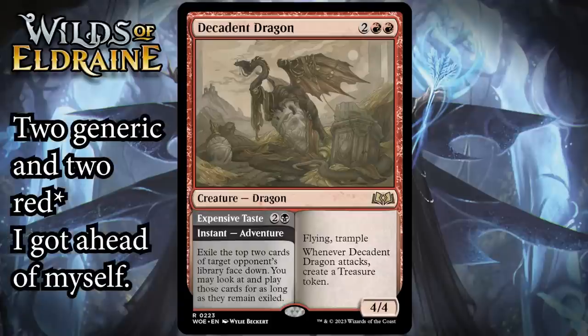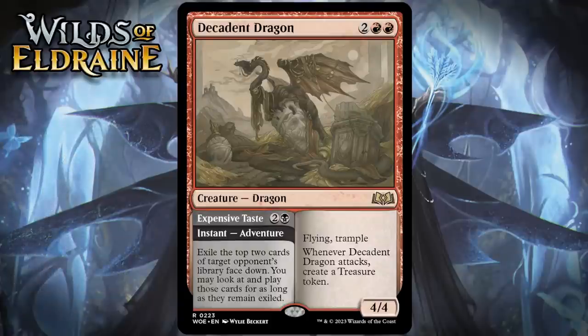Next up, it's Decadent Dragon, which for two generic and two black is a 4/4 dragon at rare. It's got flying and trample, and when it attacks, you create a treasure token. Its adventure is Expensive Taste, which for two generic and a black is an instant: exile the top two cards of target opponent's library face down, and you may look at and play those cards for as long as they remain exiled. A 4-mana 4/4 flying trample that spits out a treasure is already an excellent card — like a B+. The adventure is a really strong one, kind of an instant-speed divination effect where you pay three and net two cards. When you have time to cast both halves, this can generate something like a three-for-one. So the total package here is a bomb. I'm giving it an A.